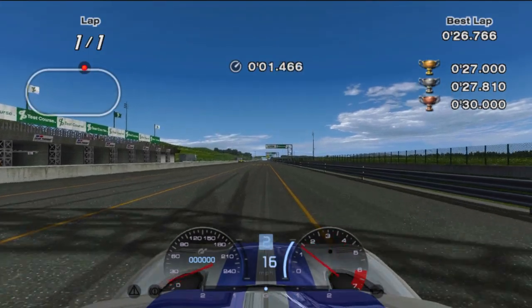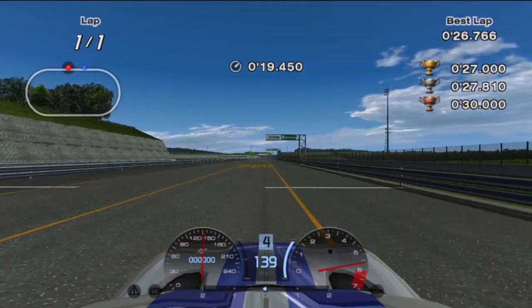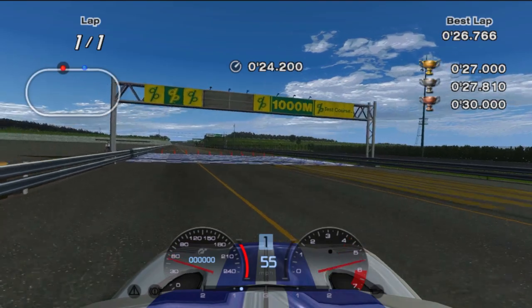For B7, you'll actually want to start in second gear to prevent any wheel spin. Then drive all the way down to your new brake reference, which will be in between the 830 and 840 meter mark. Brake and turn like usual to slow down as fast as possible and the test will be done.